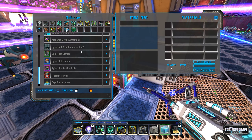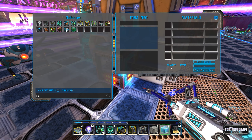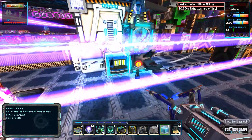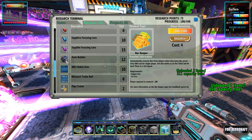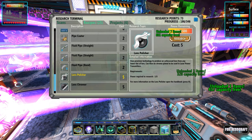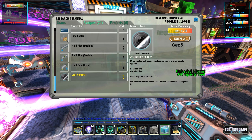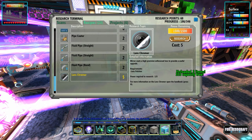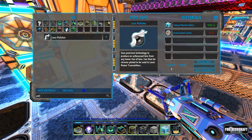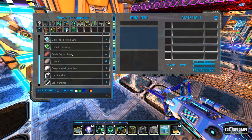I'm going to throw those in and do the mobile cryoplasm defense. Let's go see what it takes to build this basic lancer. It requires polished chrome lenses — how do we build a polished chrome lens? I think that's actually a technology we need to grab. The lens polisher uses precision technology to produce an unfocused lens from any lower tier of lens, and can be chrome-plated to use in a laser power transmitter.